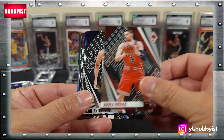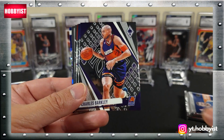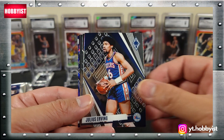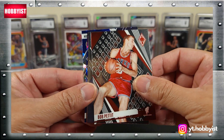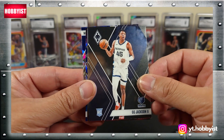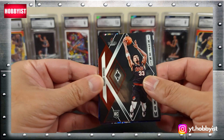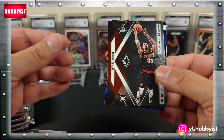Nikola Vucevic, Carl Anthony Towns, Charles Barkley, Zach Randolph, Julius Irving, Bob Pettit. Gigi Jackson on the base rookie, and instant phenom Monty Kamara — that's a rookie insert.